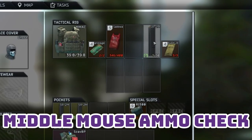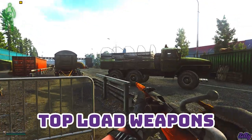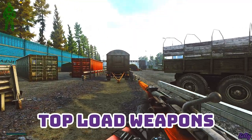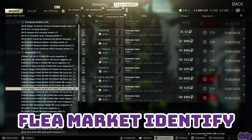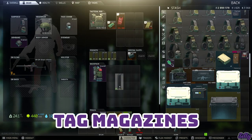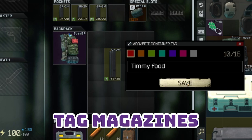You can click the middle mouse button on a magazine to get an estimate on how full a mag is in your inventory if the number is unclear. Some weapons like the Mosin, M700, and SKS can be top loaded, meaning you can save space on magazines and load rounds directly from your rig or pockets. When you unlock the flea market, you can use it to identify most items in the game — this helps when building weapons in the preset menu. You can tag magazines with right click to identify which ones are full of AP and which are full of flesh rounds. You can also use this to send post-mortem messages to people looting you.